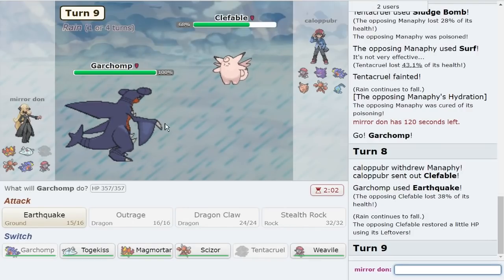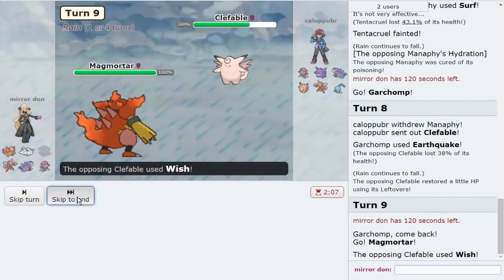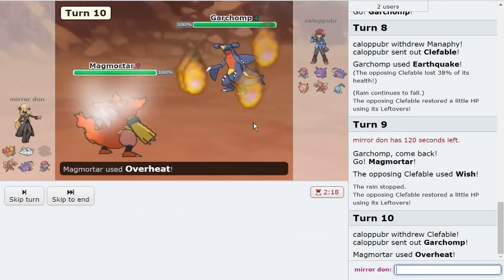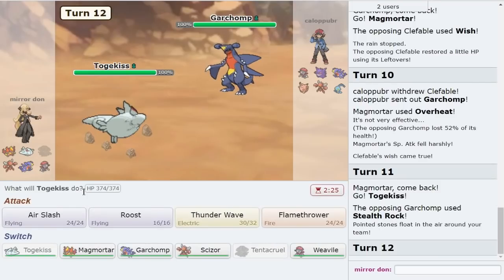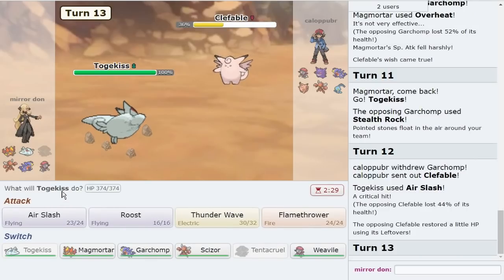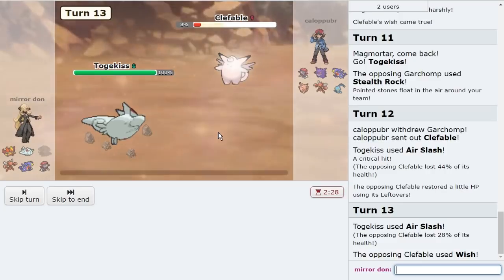There's some big damage. They Wish there. Get it off as Garchomp comes out. A little bit unfortunate, but we can Air Slash immediately as Clef comes in hard on the Air Slash — which is great. Like, yeah, we'll take that. We'll have to take that. I know I'm not gonna get it because I get that.